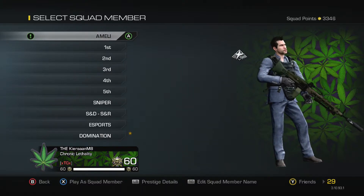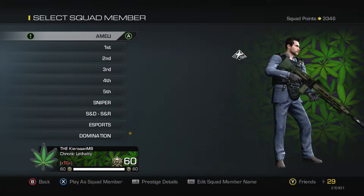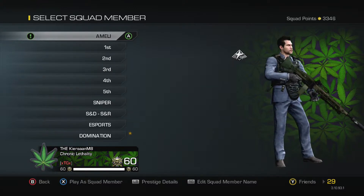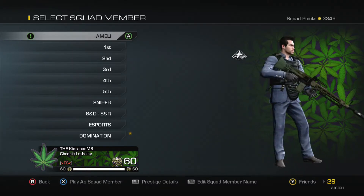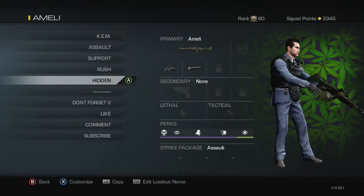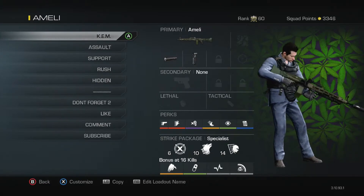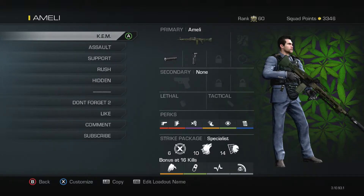Welcome to my class setup video. Today we're going to be looking at the Ameli, a light machine gun. As usual we will have a KEM class, assault, support, rush, and a hidden class for this gun. I don't use a camera because it may come across as boasting about camo, so keeping it neutral. Jumping straight into the class setups.